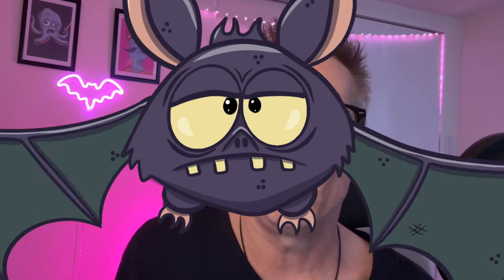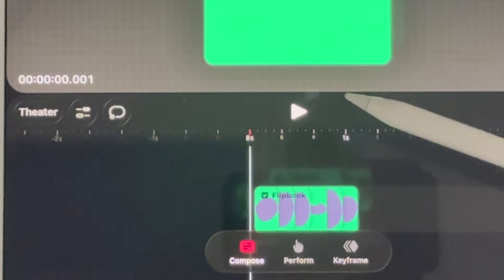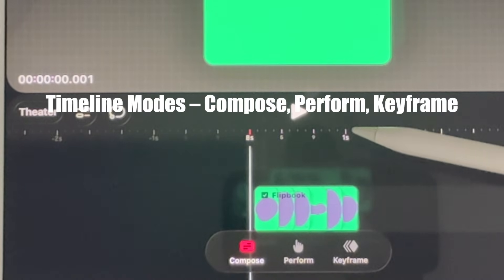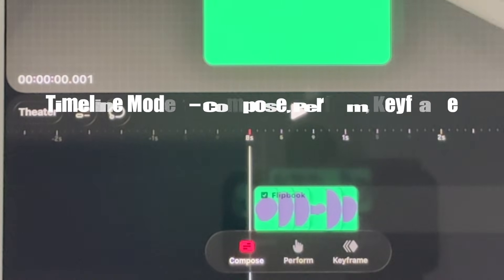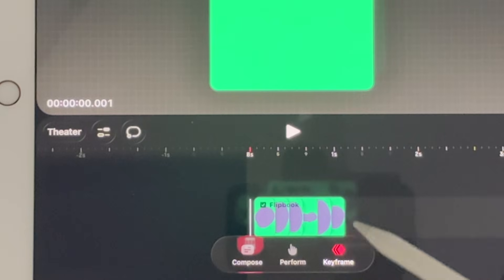I'll also tell you whether you should update now or finish your current projects first. Let's start with the timeline, because it kind of gets a personality split. Dreams 2 now has dedicated timeline modes: Compose, Perform, and Keyframe.